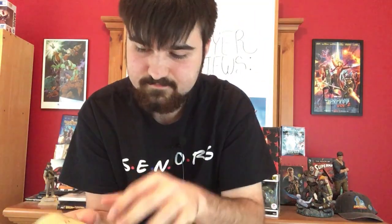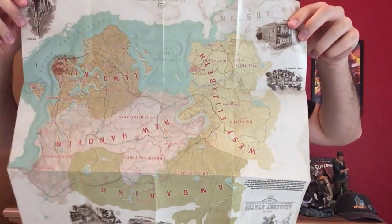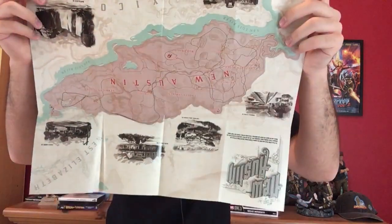Looks like there's another map in here. Let's pull this out. And there's some artwork inside the box too — I'll just show that off right there. I'm assuming these are the two sides, the villains and the good guys. This looks really cool. So yeah, that was what was inside of that.